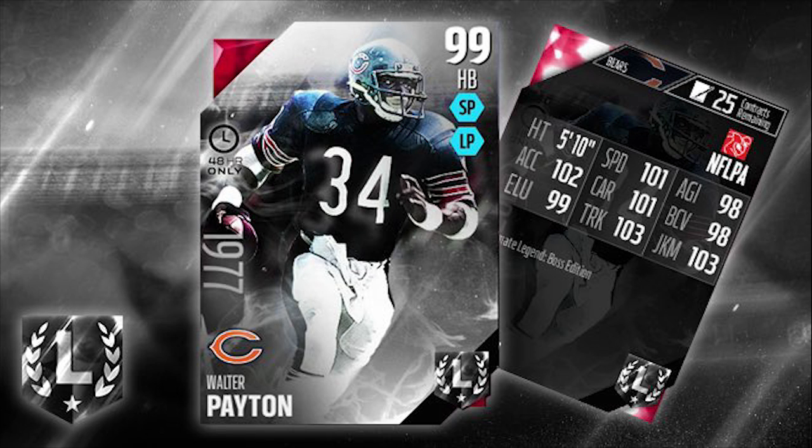101 speed, 98 agility, and you see the 102 acceleration there. Now obviously I made a video a couple weeks back talking about attributes that are over 100 and how I'm not 100% sure those things matter. But if you do think they matter, this is definitely a card that has a bunch of them in the areas that we really care about. It's not weak in any area as far as running backs go — it's just an absolute monster.